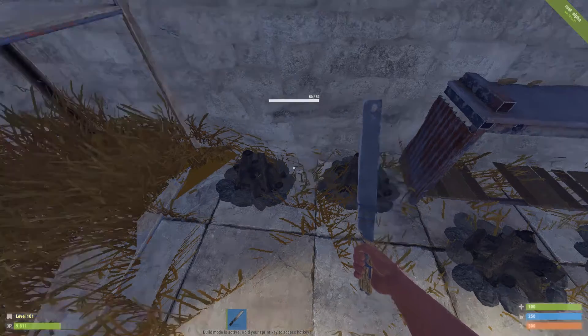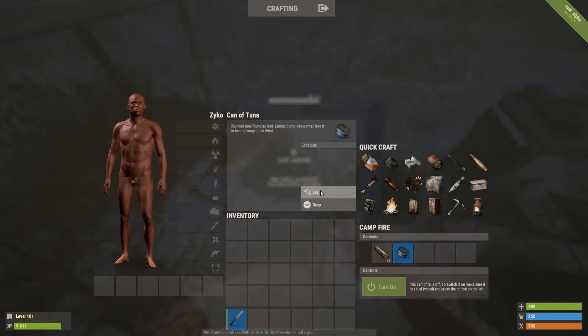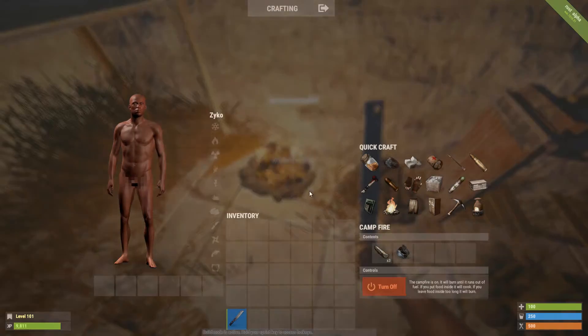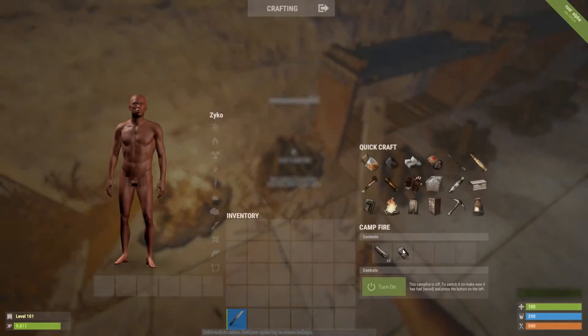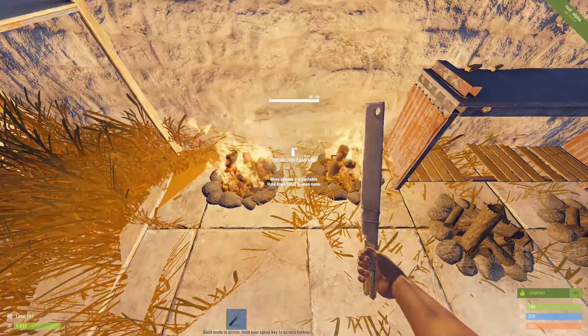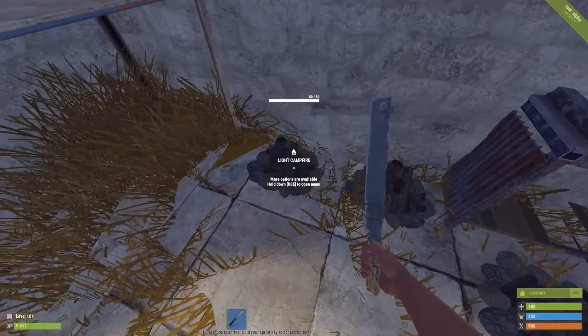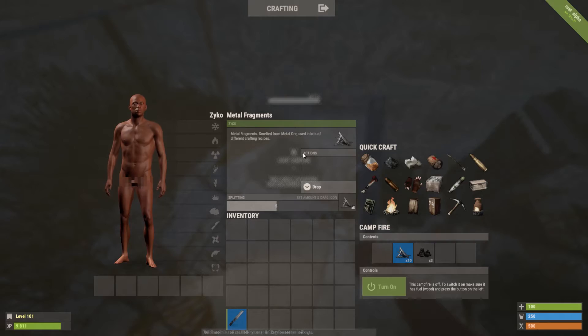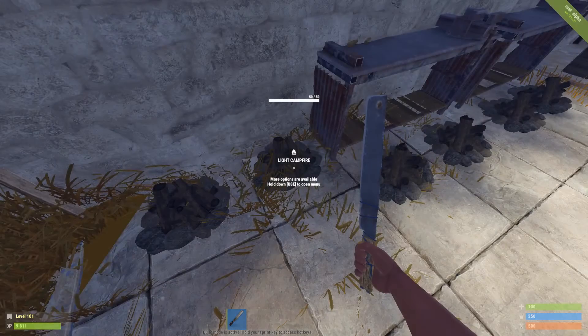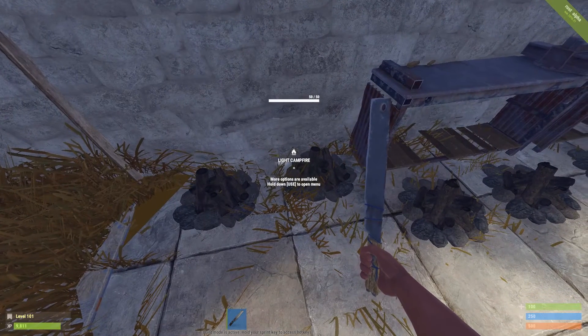Meat items aren't the only thing you can cook — you can also cook up cans. First, take out the contents by eating them, place the can in the fire, same three-to-one ratio. We've got tuna and baked beans. There we go, that's finished — tuna gives ten metal frags and baked beans give fifteen metal frags. Keep that in mind.